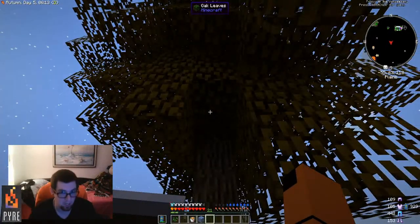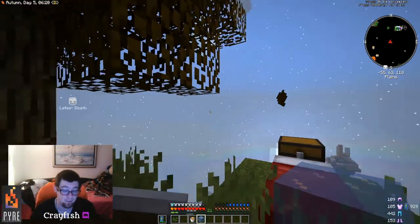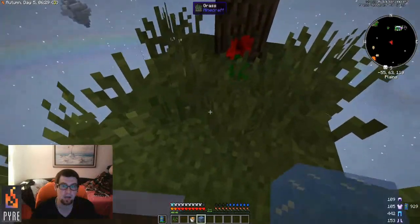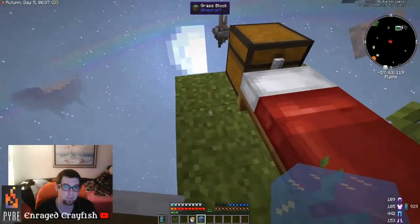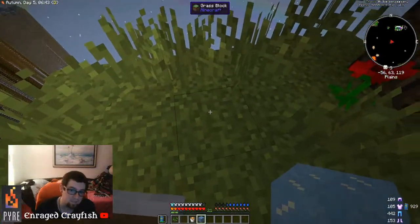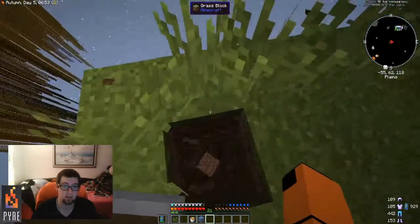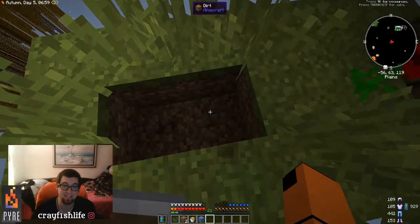Now, what's the first thing you need to do? Use your brain — what can we do with ice and lava? We can make a cobblestone generator. The easiest way is to knock out a couple of areas in front of you, dig down a couple of dirt block areas to expand a bit, and dig out an area right here.